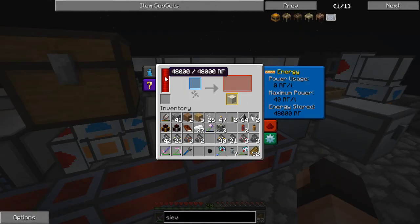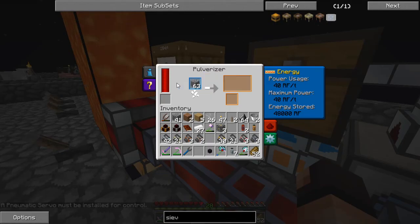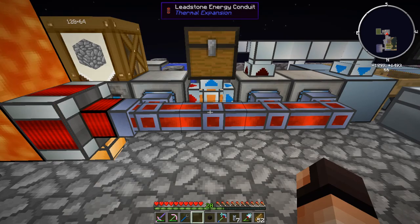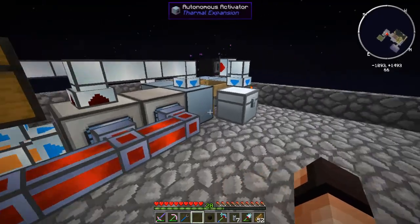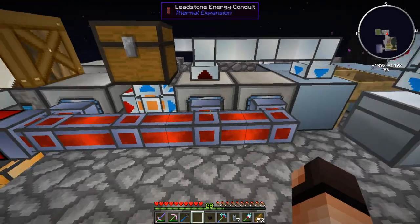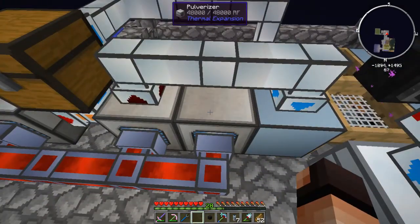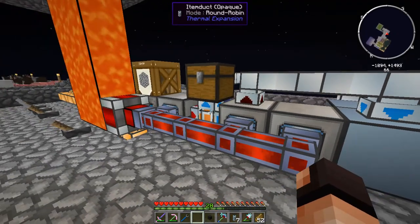If all three machines are constantly on, that's where I'm expecting to have a little bit of an issue with power. At the moment I'm completely out of redstone — my inventory is full of random stuff from the chest I went to pick up. The few redstones I had left got used up making the little pulverizer and another pneumatic servo, so that's where the redstone disappeared to.